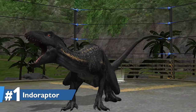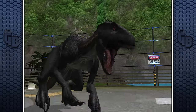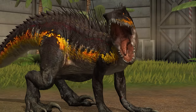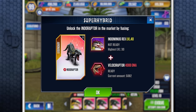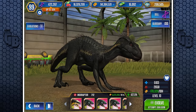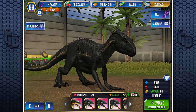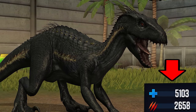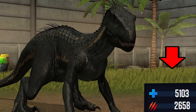Indoraptor is the best dinosaur in Jurassic World the game, by far. It has its own unique animations for attacking, eating, and interactions. Yes, the requirements are a bit steep — you'll need a level 40 Indominus Rex and 4,000 Super Raptor DNA. But once you get that level 10 Indoraptor, that's all you'll need. Not only does the next Indoraptor cost only 2,000 Super DNA, but at level 10, Indoraptor has 5,103 health and 2,658 attack.